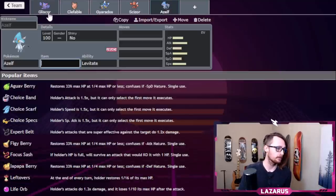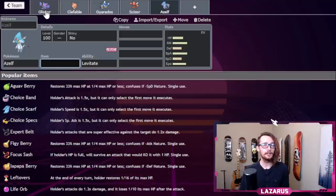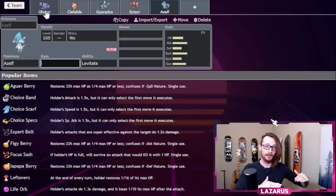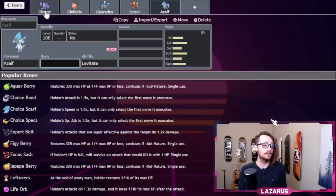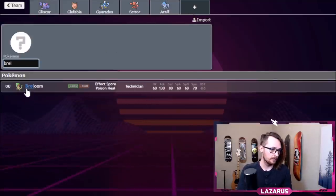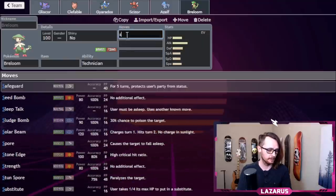The last mon — remember the whole point of this team is to come in with slow Gliscor to alleviate pressure. The things that beat Gyarados don't beat Gliscor. Gliscor gets the playing field back to normal, then U-turns out to whatever Pokemon I want: Scizor to Swords Dance, Gyarados to Dragon Dance, Azelf to repin, or Breloom.